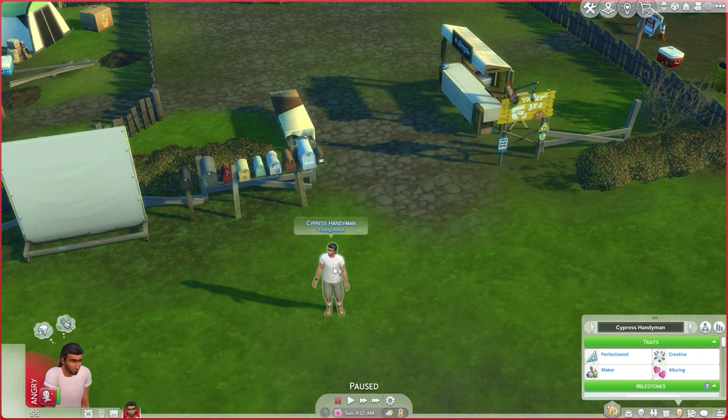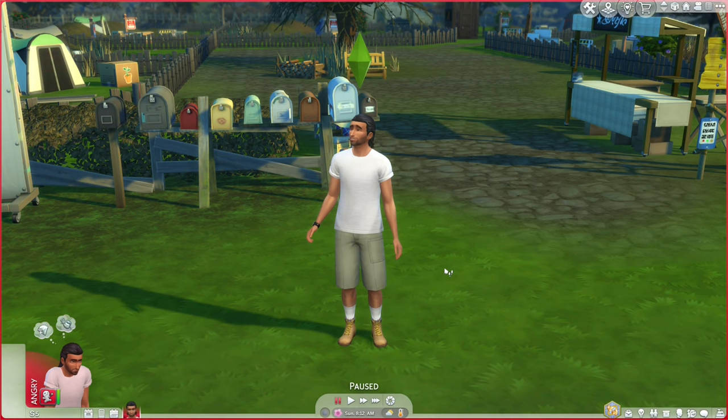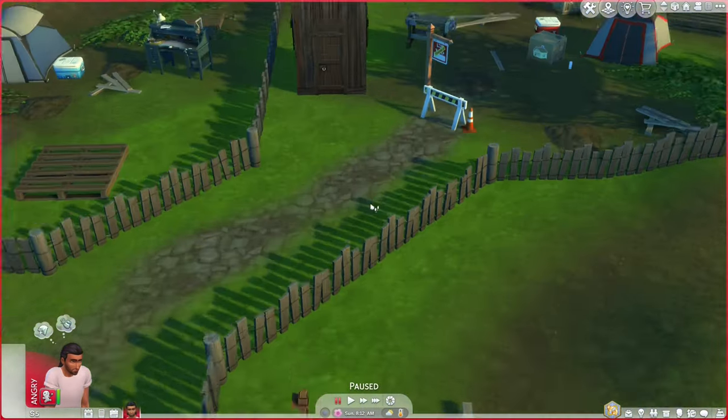I'm starting with Cypress Handyman because I want him to be the owner of this town. Handiness makes sense for the owner because as the property owner, he'll have to fix things anyway. I'm going to use for-rent because it makes managing bills convenient. However, we're not actually going to pay rent to Cypress, so he's not going to earn or spend money.